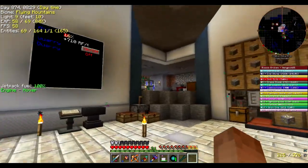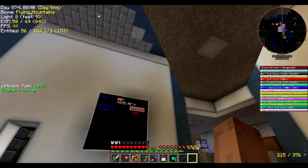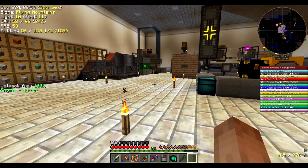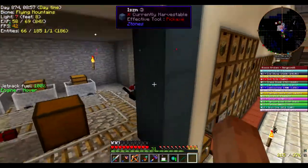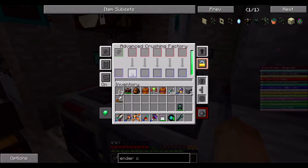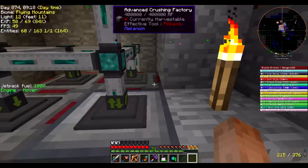We are going to be heading to Reactor Island and starting to set up the infrastructure we need to get this reactor off the ground. We're going to be doing a Mekanism reactor. We're going to start out with just an air-cooled one, passive production. We're going to get a lot of power out of it, and eventually we will probably switch it over to water-cooled to make steam, if we ever have the need for it.